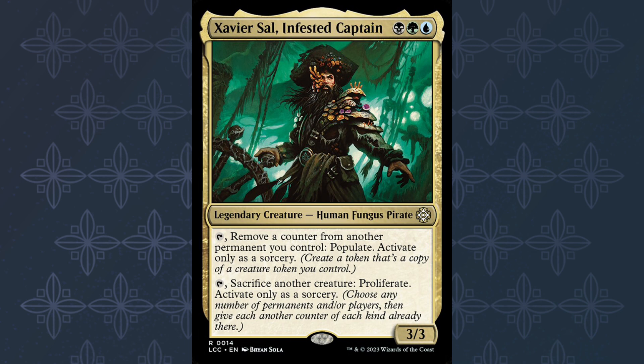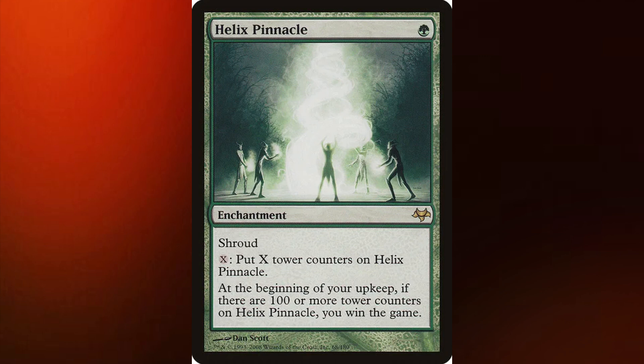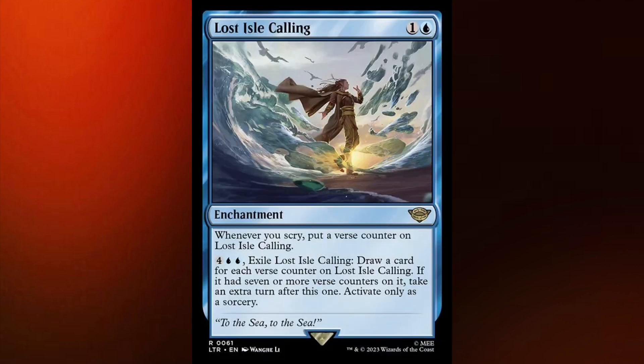A big Xavier isn't our only win condition, though — there are several others in this deck that rely on proliferating to get us to that win. Starting off with a classic, we have Helix Pinnacle. This one-mana enchantment wins us the game if there are a hundred or more counters on it, and with so much proliferating, that's not too hard to get to. In a similar vein, Millennium Calendar deals a thousand damage to each opponent when there are a thousand counters on it. A thousand counters seems like a lot, but Millennium Calendar will also be putting counters on itself every single turn we untap, and then with the proliferate, it should be pretty easy to get to that thousand. These cards don't technically win the game, but with so much proliferating, eventually we'll get to take a bunch of extra turns in a row, and with so many extra turns, we should eventually be able to win the game.